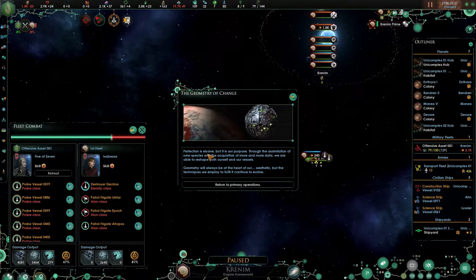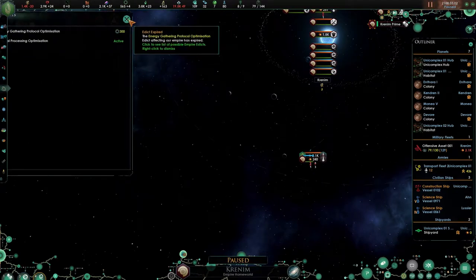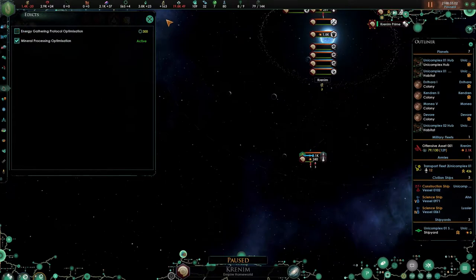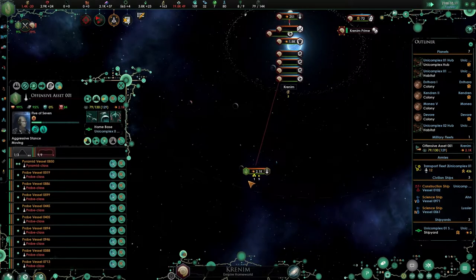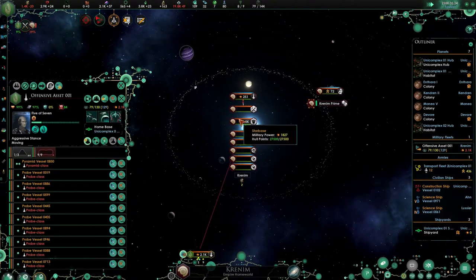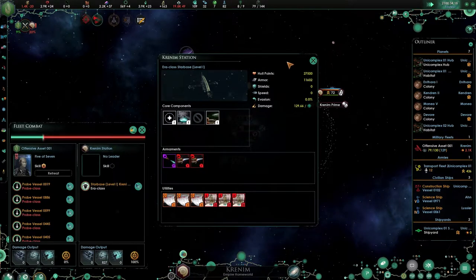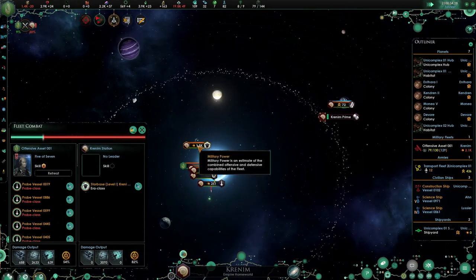Perfection is elusive, but it's our purpose. Through assimilating new species and acquiring more and more data, we are able to reshape both ourselves and our vessels. Is this a chain event? Is this our very first event? Apparently not. The edict has expired and we're plunged into a negative. There's another fleet at 2.51k — the armor of this starbase should go down very, very rapidly after this ship has been killed.